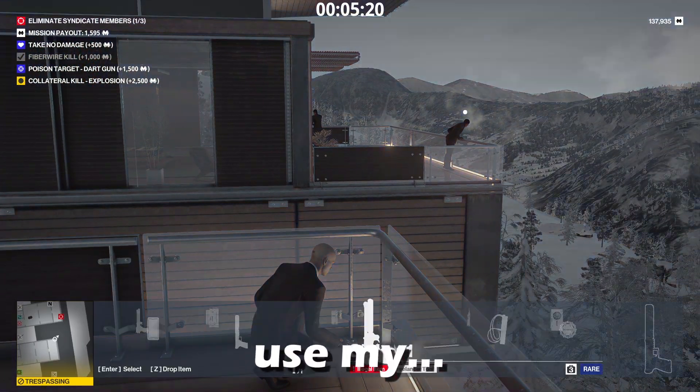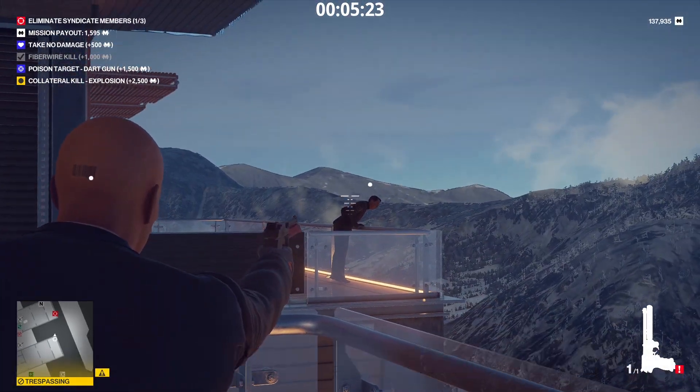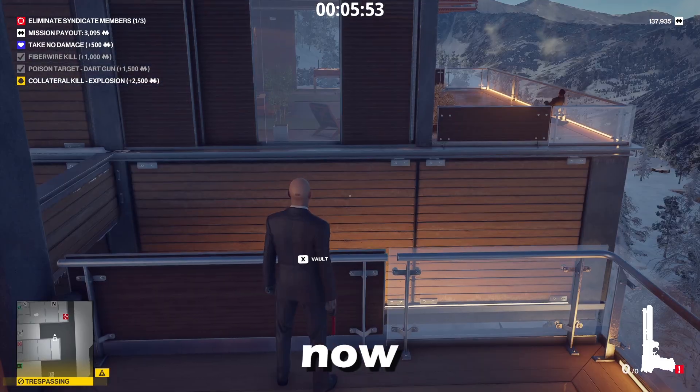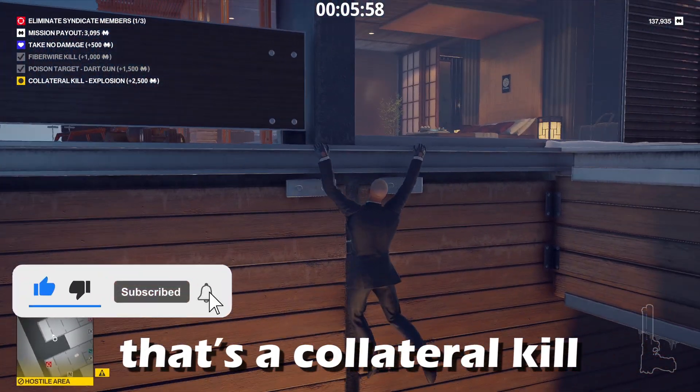I got an idea — what if I use my palmer? I can't miss with this because I need to poison a target with a dart gun. Got him. We just got to wait for this guy to come over and then we can shoot him too. Now we're going to put an explosive there, take both of them out — that's a collateral kill.